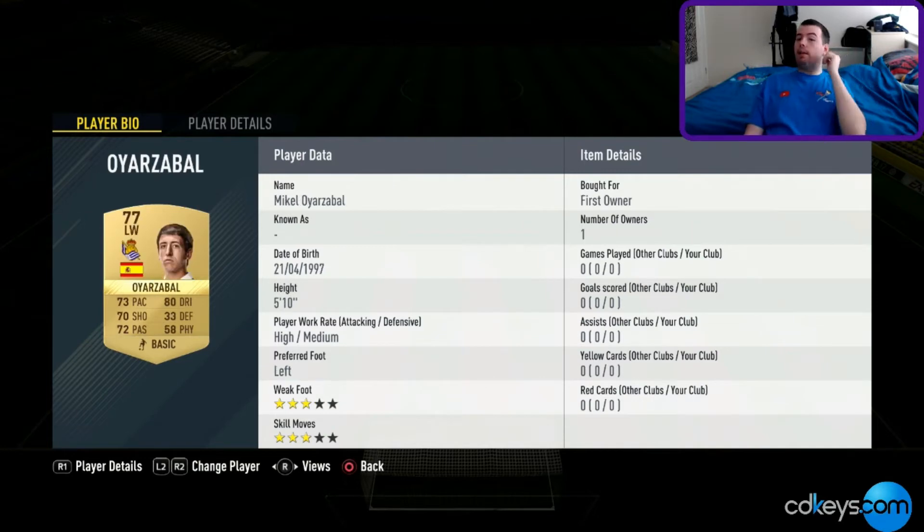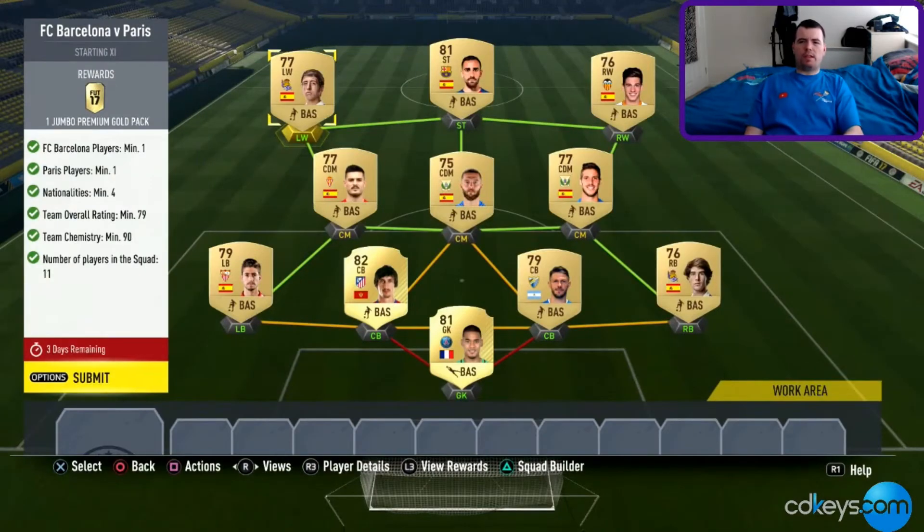Then we've got Owazablo going for 1.1k as a 77 rated left wing. As you can see, everyone else is in La Liga apart from Areola, so it's not too bad. You do get your 90 chem. You get a Jumbo Premium Gold Pack worth 15k. This will cost you just a little bit over 11,000 coins — 11,150 coins as I did it — and prices do drop the longer you leave it.